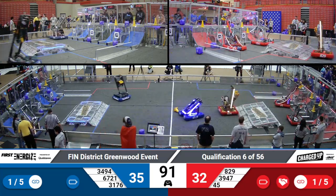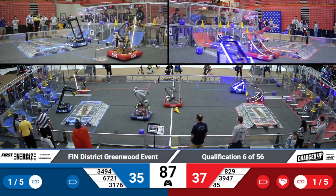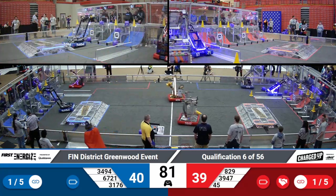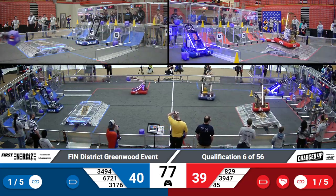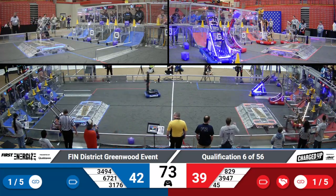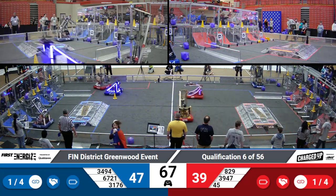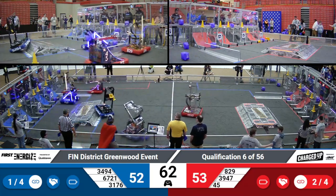The robots choosing to stay in front of their own driver's stations in order to minimize potential collisions. At 3947, playing a little defense before grabbing a cone left in the middle of the field. The unique grabber claw allows them to pick up game pieces from the floor. 3176 grabbing a cube up high — they've got a new intake on that robot.